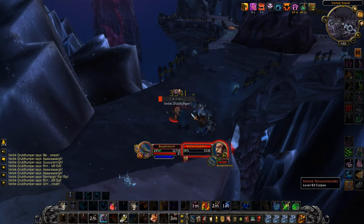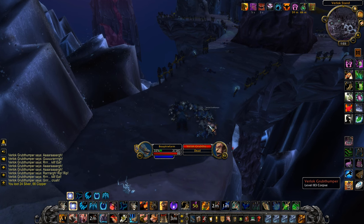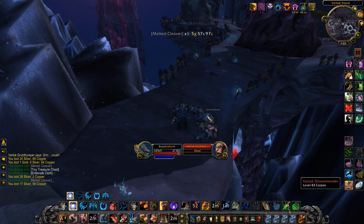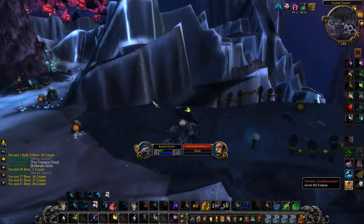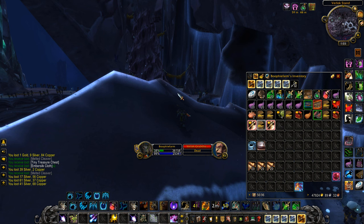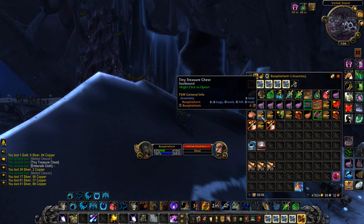This has to be one of the best hyper spawns in Cataclysm Classic — they just respawn so quickly and there's an unlimited amount of mobs, and they're only level 83 so they're very easy to farm. You end up with a lot of Embersilk Cloth and a whole heap of tiny treasure chests. Come here and give it a go, and let me know in the comments if you're enjoying this farm and Cataclysm Classic so far.